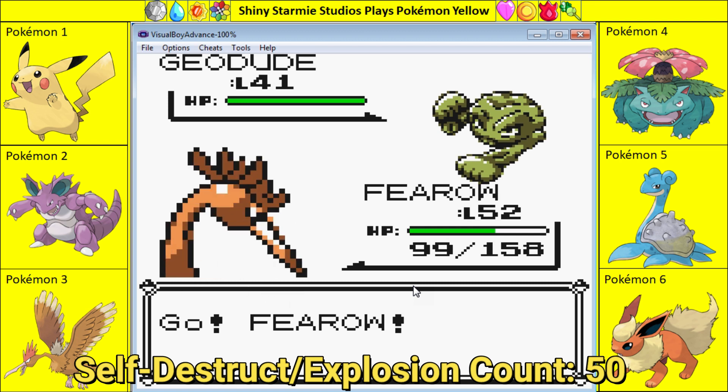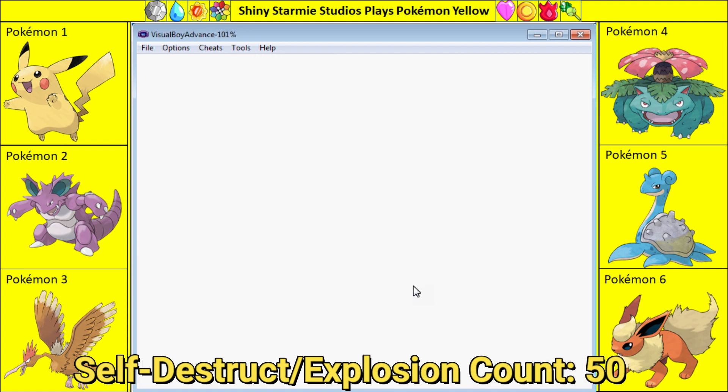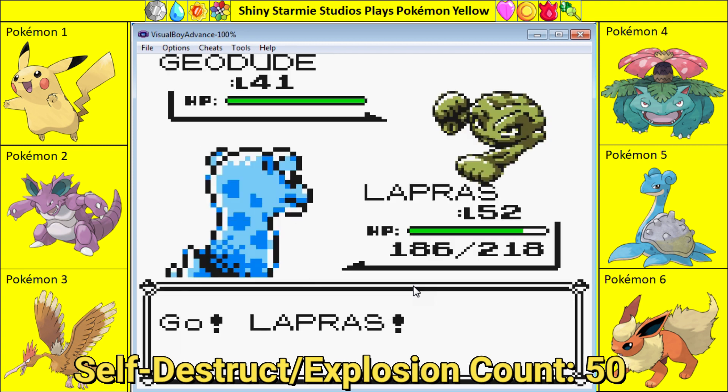In this episode we're going to go back to what we've been doing previously, swapping out Feero for another Pokemon, because Feero and Pikachu can't fight against Geodudes, Gravelers, and Onixes.